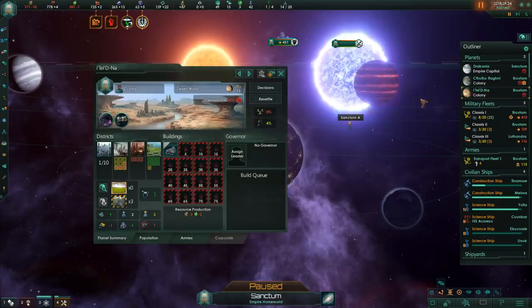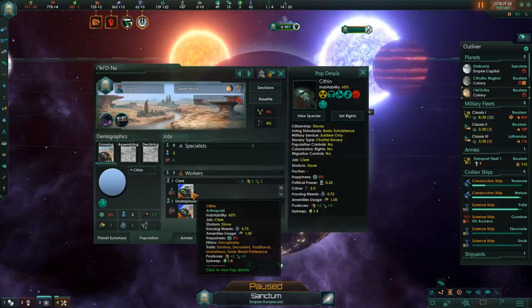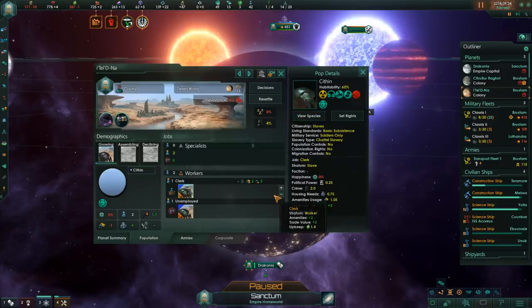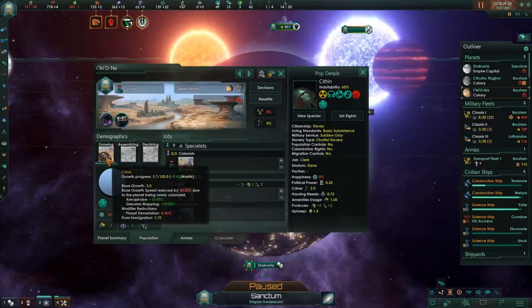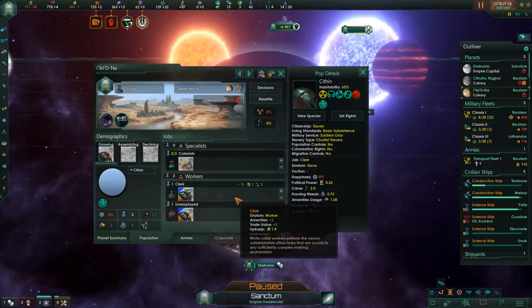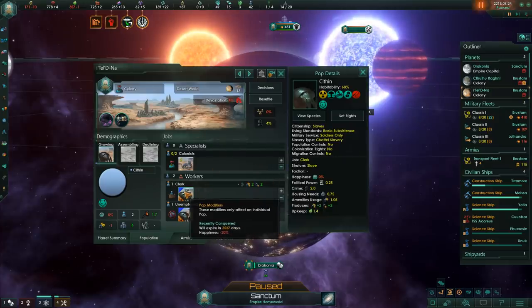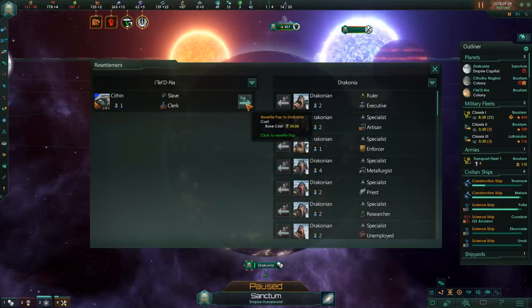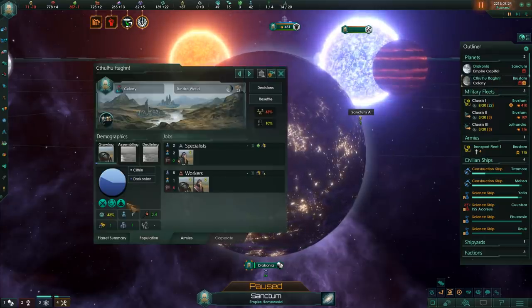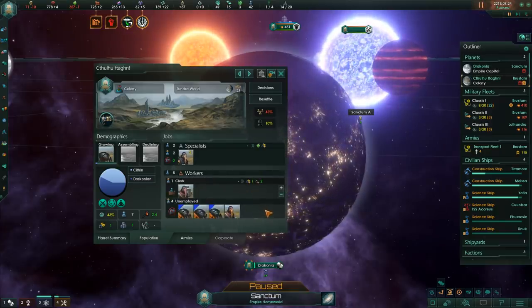It would have obviously been nicer to just keep that one because it is a planet we can use, but what can you do - such is life. That's also in the nature of these early versions: sometimes you encounter a bug and you have to deal with it. I would have probably had to give up this planet in any case because I cannot have anyone working here - these guys can only be slaves and I don't want to give them any rights. So we'll resettle everyone off here and off the other planet.